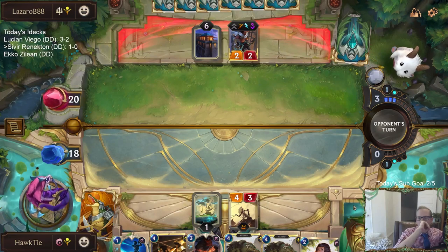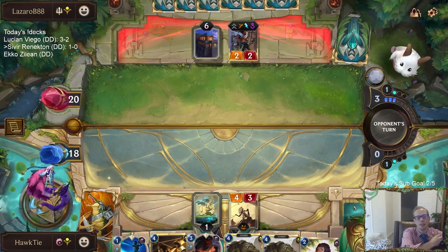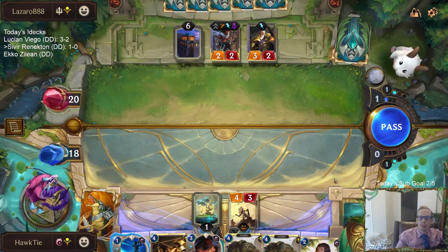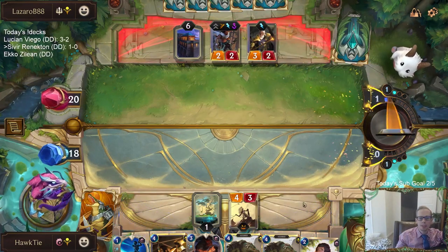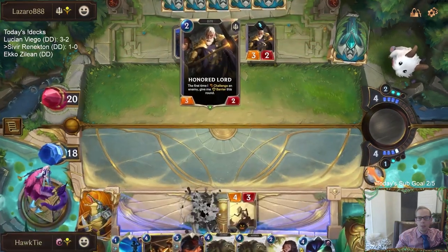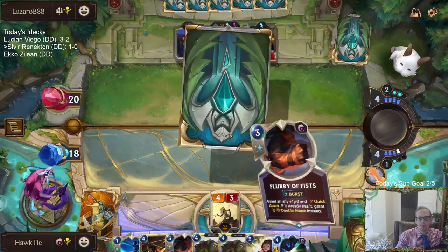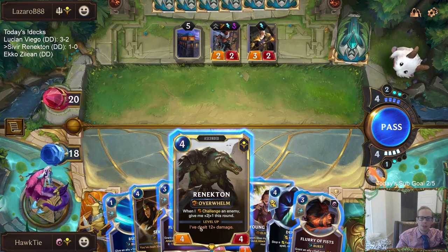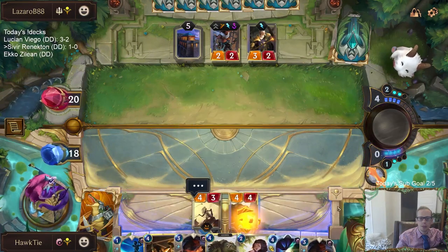I think I'm playing Renekton here — Renekton gives a Quick Attack. I do have the backup Renekton also. Assuming they're going to want to give this Honored Lord Challenger, I think Renekton's more disposable than Sivir, so let's go Renekton and hold on to Sivir.